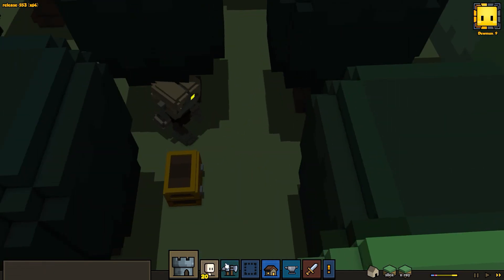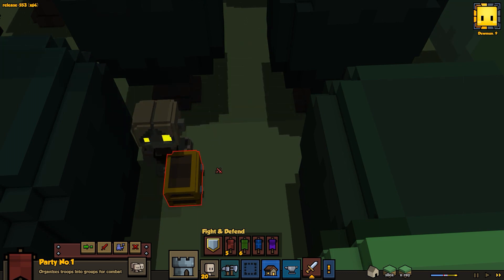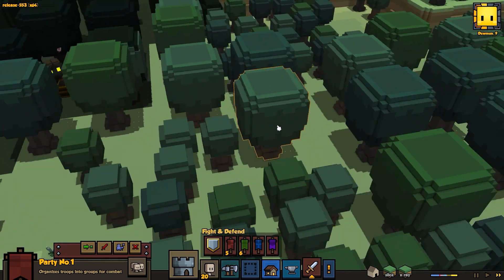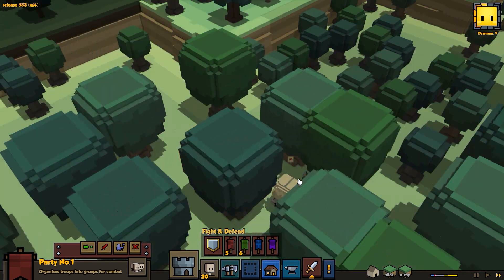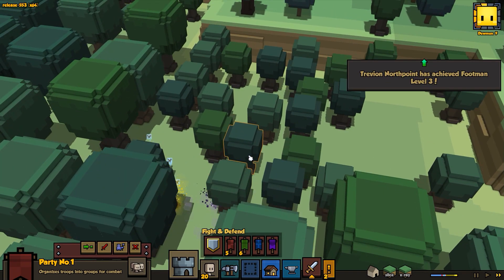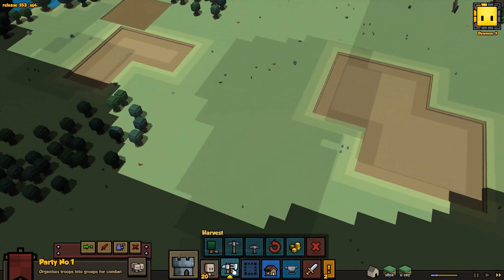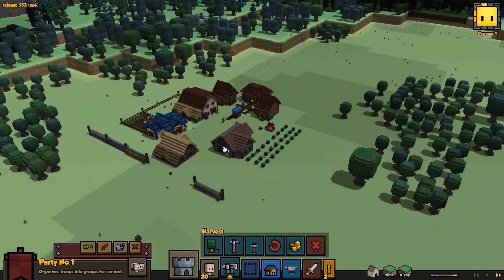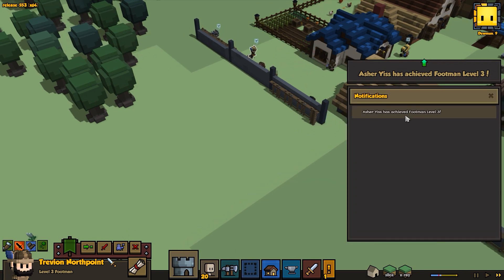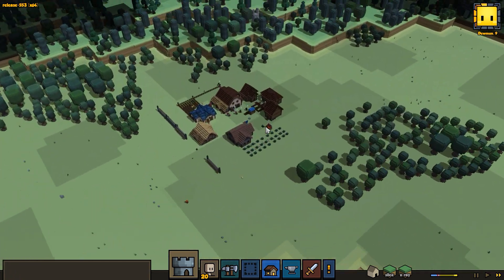It's a giant zombie! So let's go ahead and get some more XP for our people — they're going to quickly rush in there. The faster we can level them up, the better. Fighting in the forest, pretty hard to see in here. We got a footman level three out of that, which is great. More power strikes the better — that's a really important move to have. If we have six of them using power strike at once, it'll be very useful.